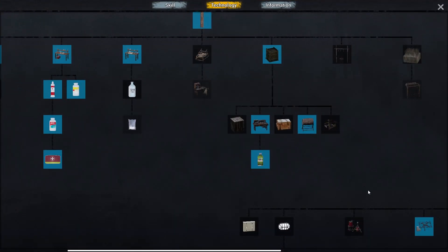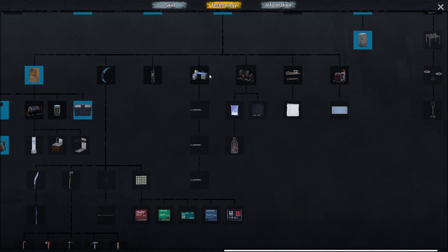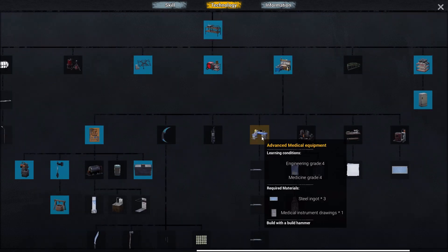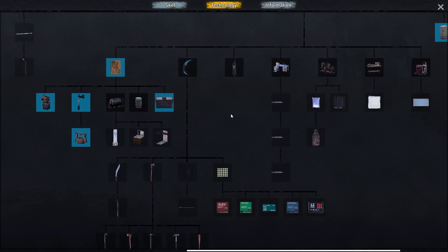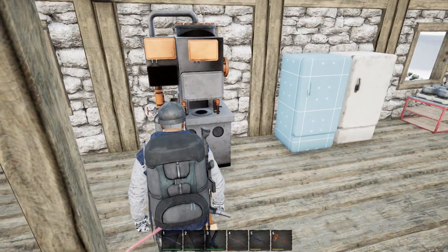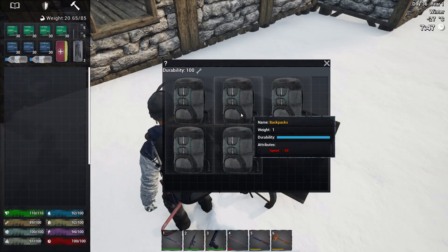I'm not gonna make the dressing table because I want to build an electric sewing machine, but I need delicate parts. I can probably replace that one, but I need delicate parts as well. You know what, let's figure out the well first because without the well I cannot do the hydroponics. Let's move out.